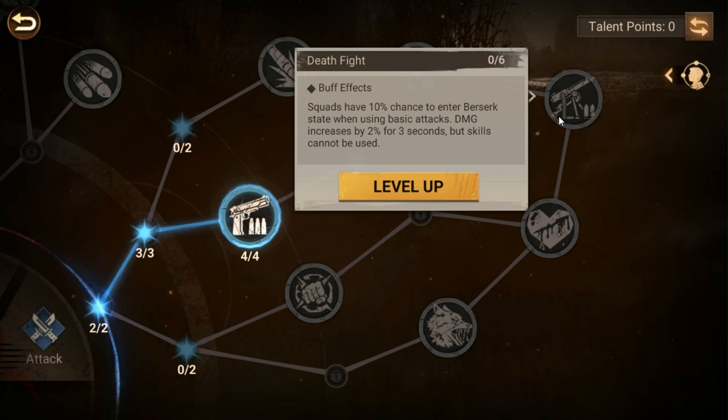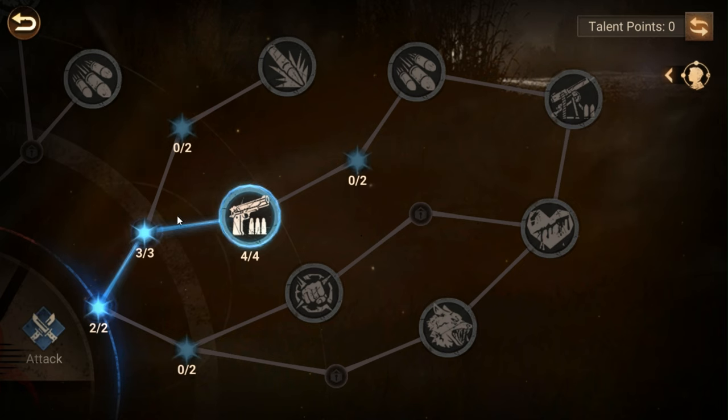There's honestly only one commander I can think of that can use this effectively. Squads have a 10 percent chance to enter a berserk state when using basic attacks — damage increases by 12 percent for three seconds, but you're effectively silenced for those three seconds. The only commander I can think of that can use it is John Carey, who increases his skill damage the longer he holds on to his rage. But he's designed to have his skill go off sooner to cut off Thunder's healing — so all in all, this whole talent tree is a mess.